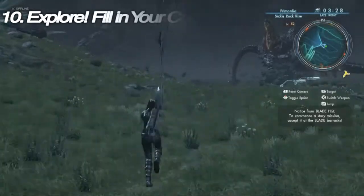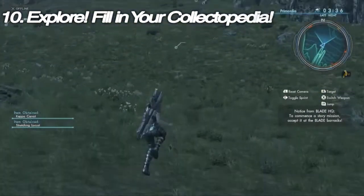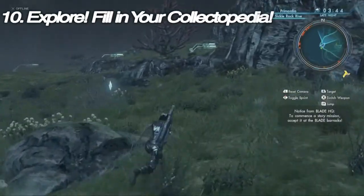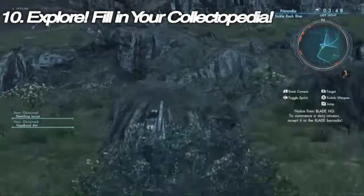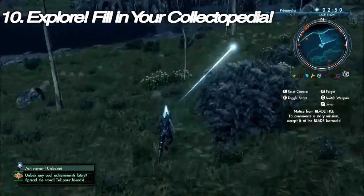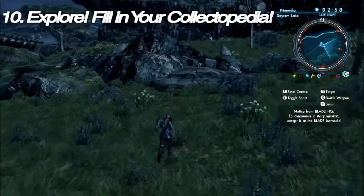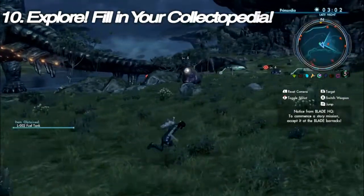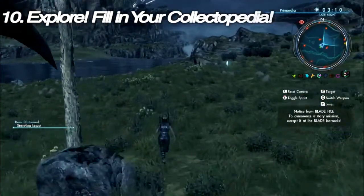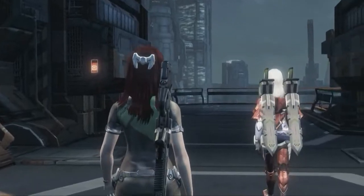Tip number ten: explore and fill in your Collectopedia. It can be very easy to feel overwhelmed by the world of Mira. While Primordia is definitely very newbie-friendly, even it has its dangers — enemy spawns change depending on the time of day, and a cave that might be a death trap during the night can be perfectly explorable during the day. Most every zone has an area safe enough for you to travel in, get some probes installed, and collect collectibles. Enter those to your Collectopedia to get Battle Points to level up your arts and various other rewards for completing categories, like statues or holograms you can place in your base.